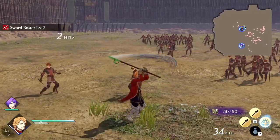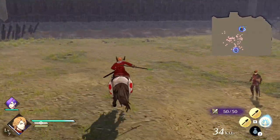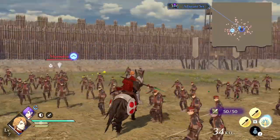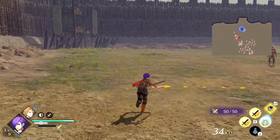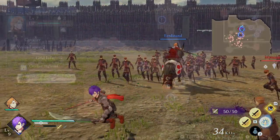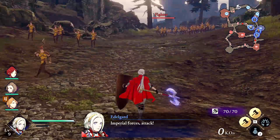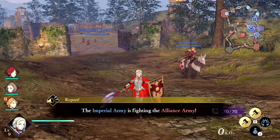If you're using a mounted unit, L plus B dismounts and remounts. Regarding adjutants and how to assign one on the field — you can walk next to an ally and hit L plus Y. There will be an indicator on screen showing who you're going to pair up with. When you're paired up, hit L plus A to swap to your partner and L plus Y again to unpair. You can also assign an adjutant via the order screen by selecting a unit, hovering over an ally, and hitting ZR for other actions.